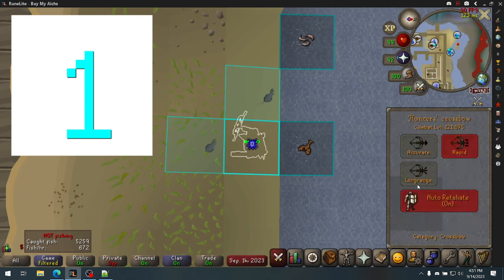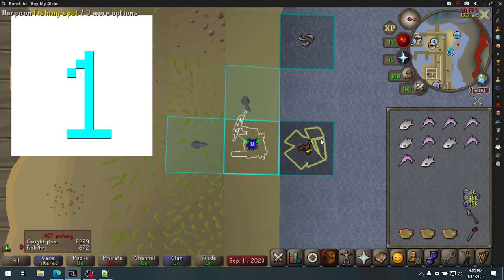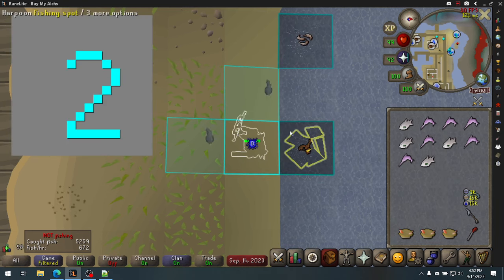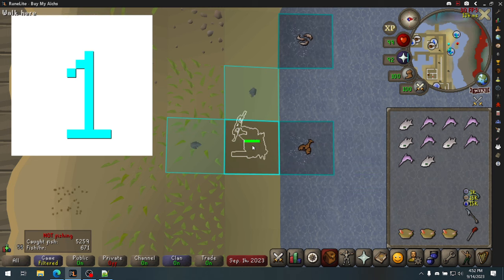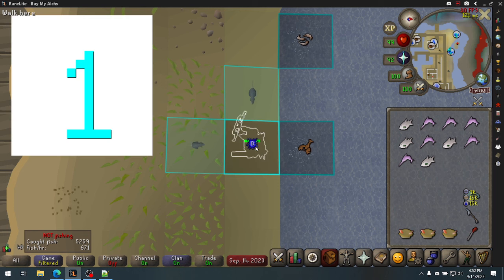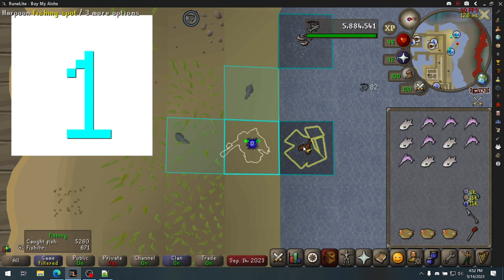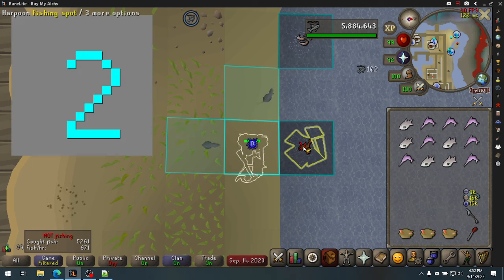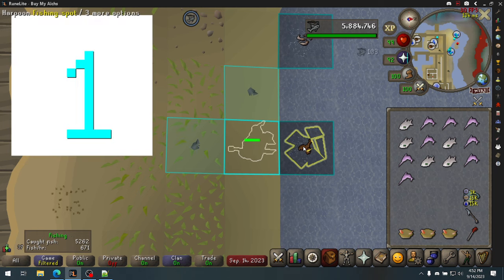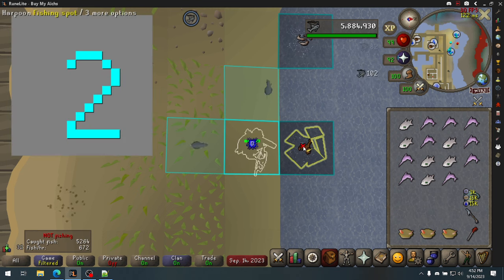For the fishing itself, you have a harpoon — a dragon harpoon is better, a crystal harpoon is even better still. Don't use an infernal harpoon; it's just really expensive. Figure out when the rats are attacking you in terms of the tick number on the visual metronome. They're going to be hitting you on either tick 1 or tick 2. Once you identify which tick, click the fishing spot on that tick every time. Click, click, click — it's pretty damn easy.